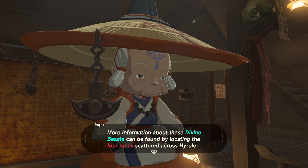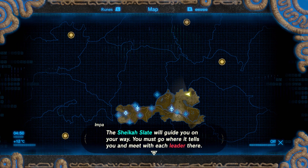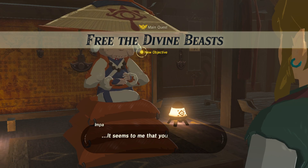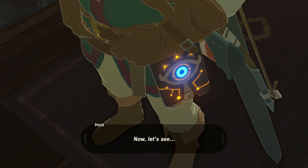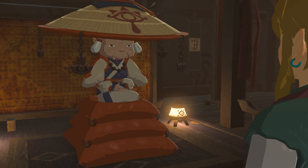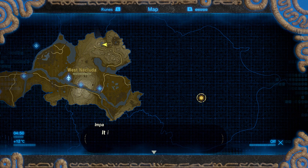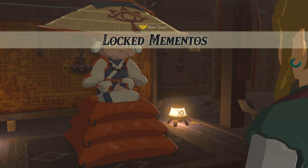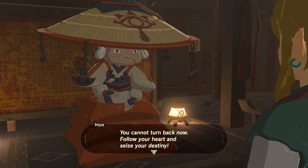The four Divine Beasts, wielded by four champions: Divine Beast Vah Rudania controlled by Daruk of the Gorons, Divine Beast Vah Medoh controlled by Revali of the Rito, Divine Beast Vah Ruta controlled by Mipha of the Zora, and Divine Beast Vah Naboris controlled by Urbosa of the Gerudo. You must infiltrate the Divine Beasts stolen by Ganon and bring them back to our side. The Sheikah Slate will guide you — someone in the research lab at Hateno Village might be able to help fix your broken Sheikah Slate. You're Princess Zelda's only hope and Hyrule's as well — follow your heart and seize your destiny.